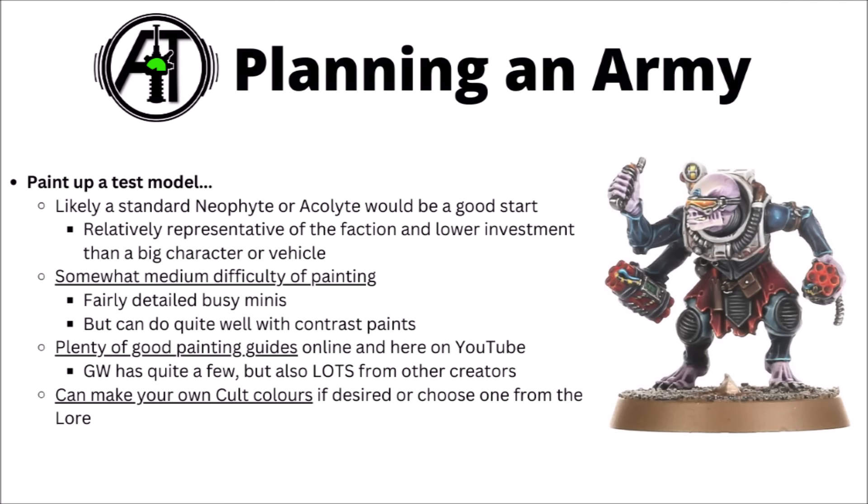In the planning process, it's worth painting up a test model — a standard Neophyte or Acolyte hybrid would probably be the way to go, as they're representative of the faction and a lower investment than a big character or vehicle. The miniatures are sort of medium difficulty for painting — fairly detailed and busy, but with lots of flesh tones and cloth they can do quite well with washes or contrast paints. There are quite a few decisions to make on skin tones, Genestealer-style bits, regular human flesh, and the various bits of armour, metal, and cloth. There are plenty of painting guides online from Games Workshop and other creators, and you can certainly make your own cult colours.